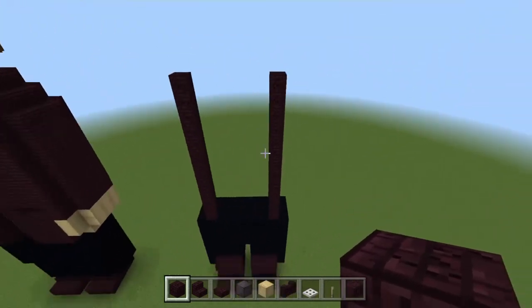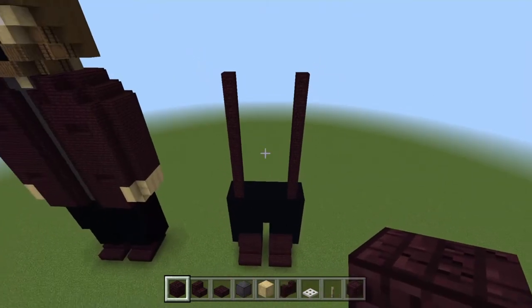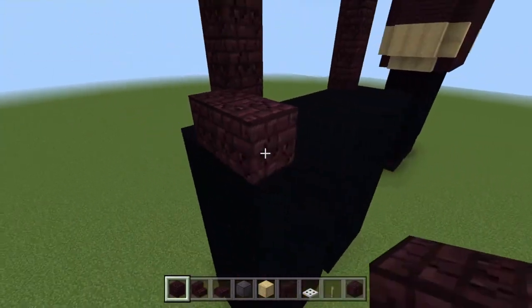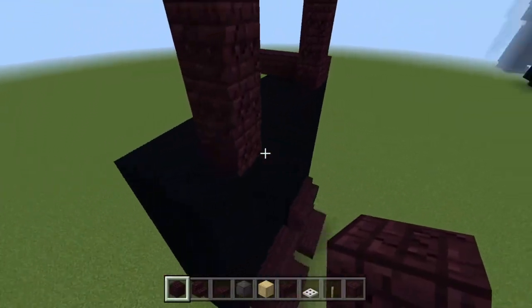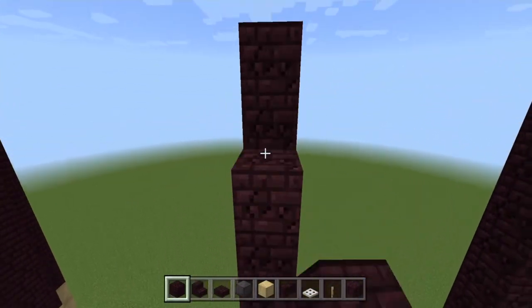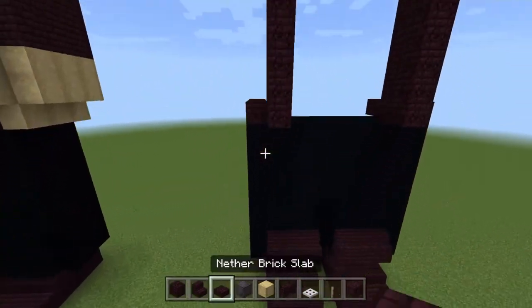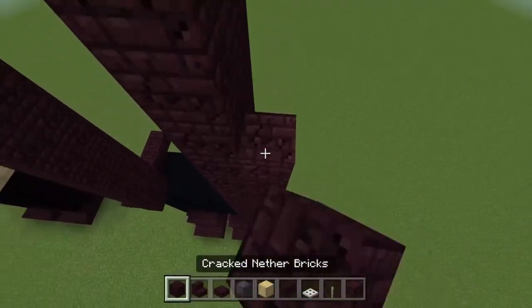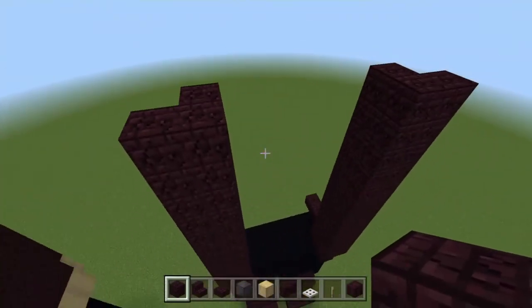Most of the torso is going to have stairs in it to represent buttons, pouches, and things like that. For this next part, build one, two, three, and connect a fourth one just here — then do the same four blocks on the other side. Bring that 13 here and then one on the other side as well. Drop down and add a slab there and there, then build from the slabs upward until you stop next to the nether brick you already have.